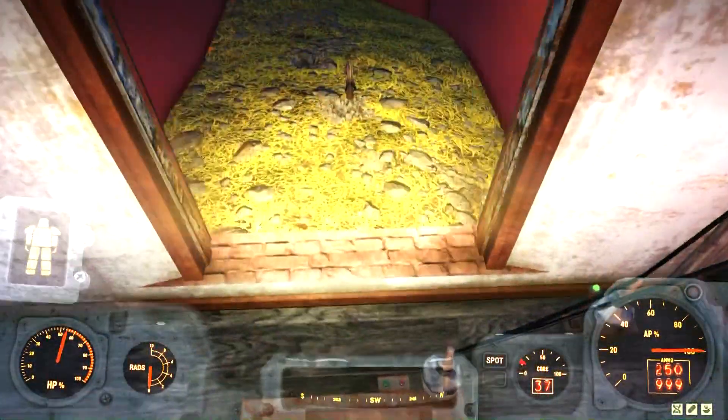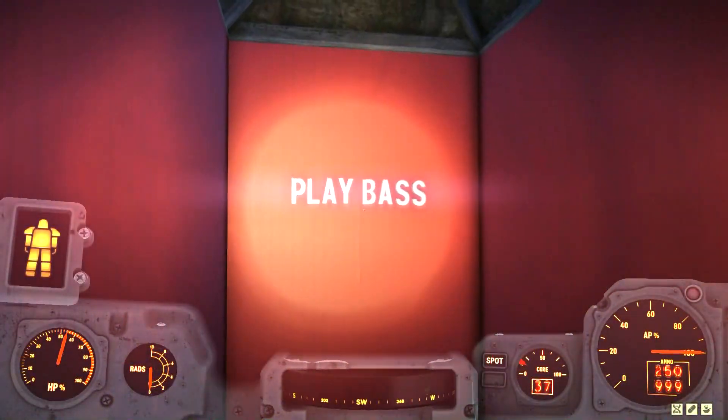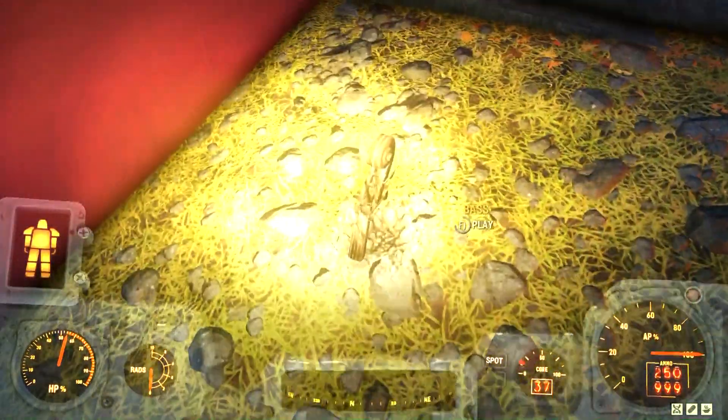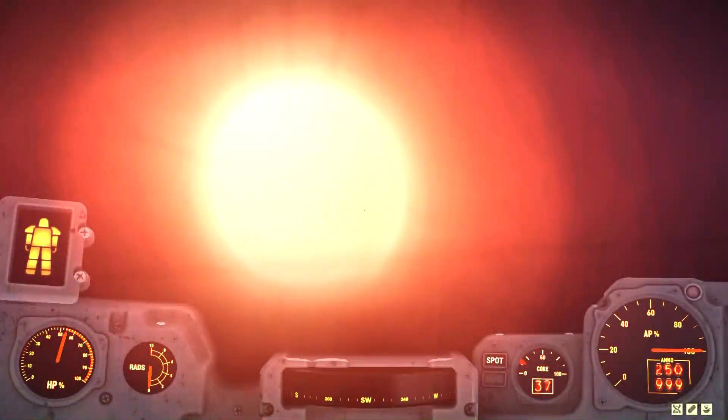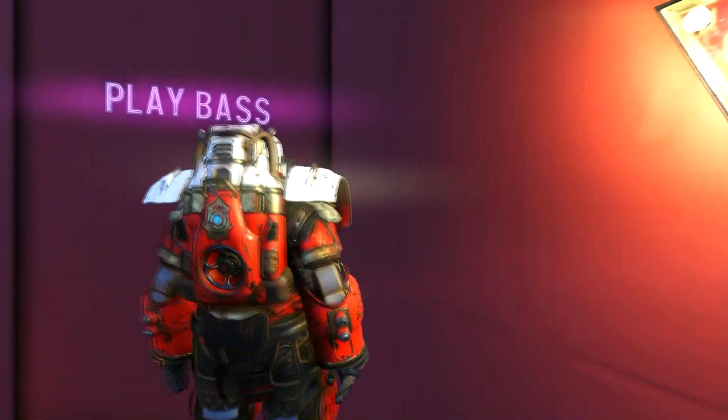Then you step on this one and all you've got inside this shack is just a small room and the elevator to go down, which is here. You can't do that obviously in your power armor, so we have to get out.